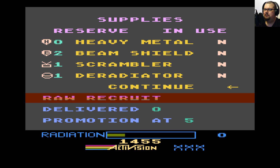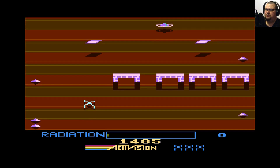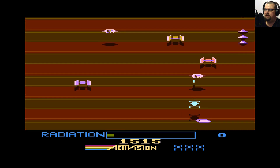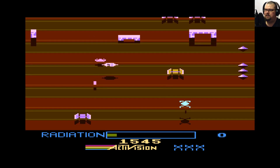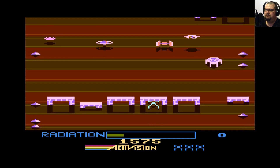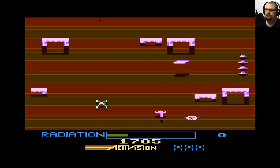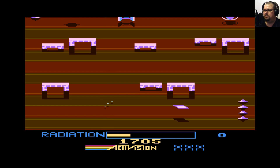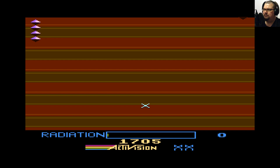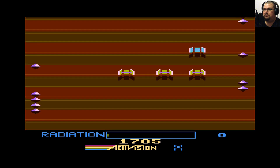These floating orb things — if you shoot them, it will get rid of some of your radiation, so that's actually quite a good thing to do when you can, because it allows you to save your deradiators. You want to try and keep those for emergencies if at all possible. Death comes to us all — sometimes sooner rather than later.